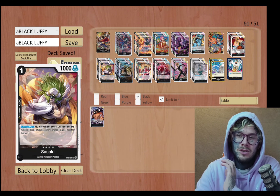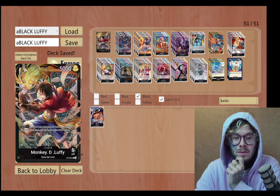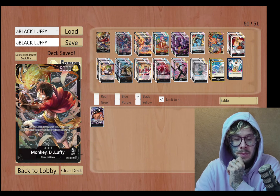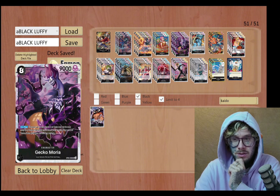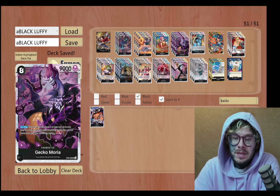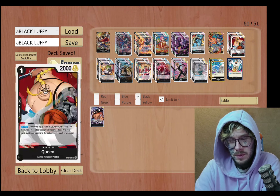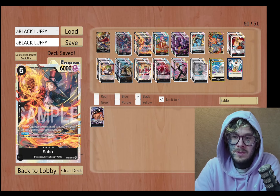I won't waste too much of your time — I'll go through the deck and then show you some gameplay. So of course I got Monkey D. Luffy Black leader, which gives all your characters plus one cost if you control a cost eight or higher character, and this leader gains a thousand power. Around turn three or four you can be at a 6,000 leader, which can be a pain. You keep dropping Jacks, Gecko Morios, Sabos, and it tends to work out — you can be a 6K leader by turn four or five if you play your cards right.